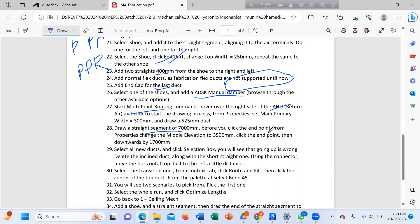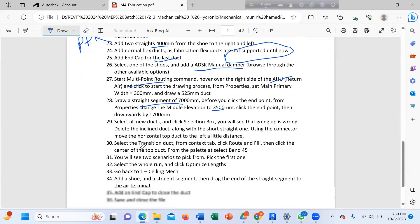Before you click the point from your position millimeter then downward, select all new items. They're going up wrong — delete the incline and along with the straight one, short straight one, using the connector to the top duck to a little distance.